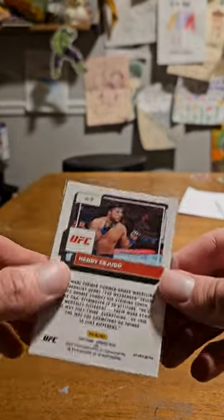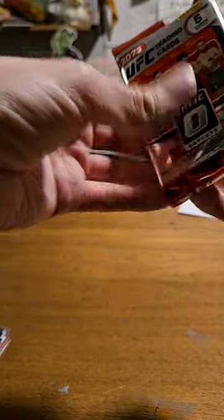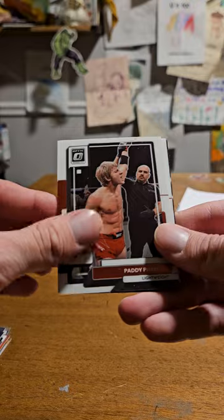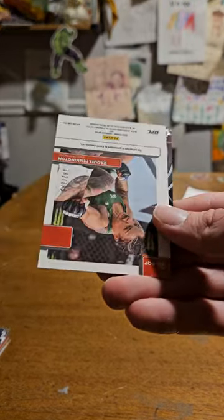It couldn't have been a numbered Hot Prospect for me to flip real quick - it had to be Henry. I think Henry is - I don't know if it's official - but they've been talking about him fighting Marab. Pretty sure that's what they got in the works. Patty Pimblett fighting Saturday, Jalen Turner, Josh Barnett.